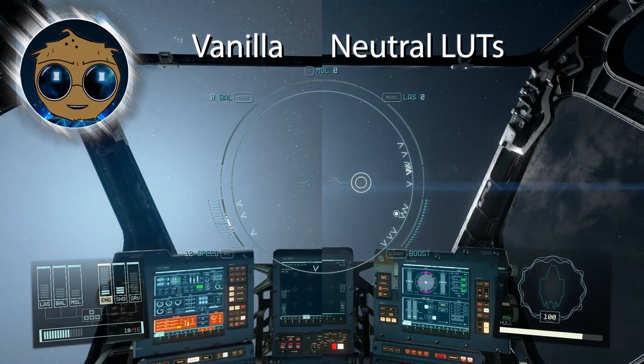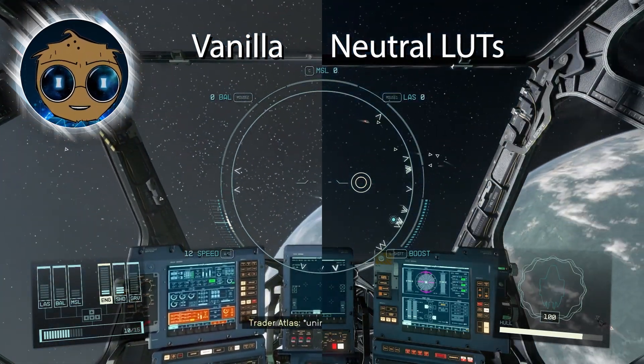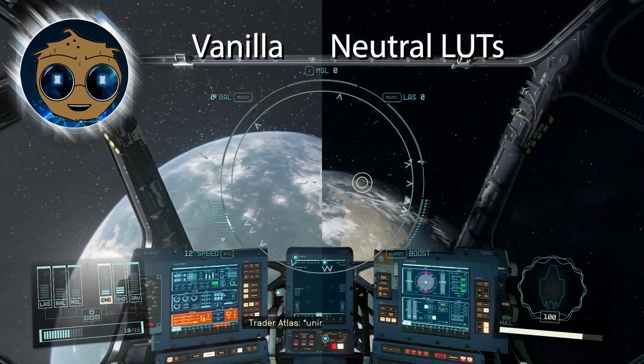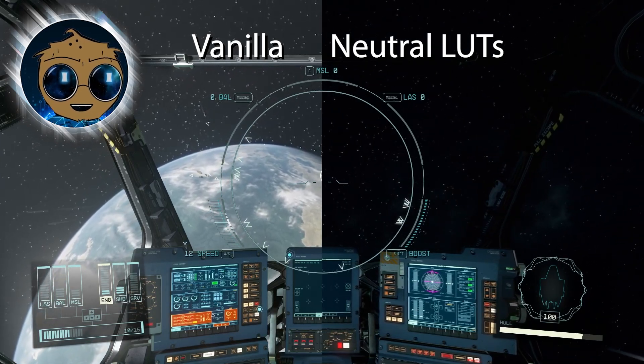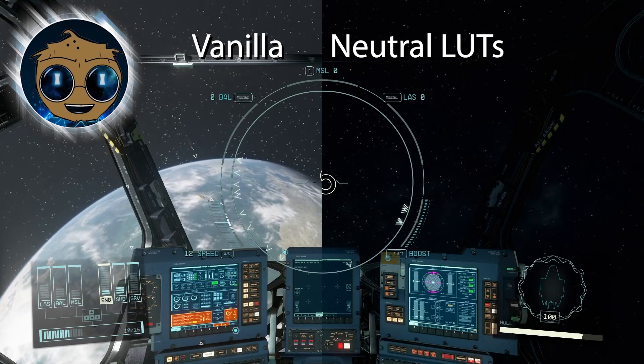They also included some custom changes to space, and personally I like the blackness of space compared to the blue-hued filter that was present in vanilla. I'm actually looking forward to the mods that are going to add nebulas and other gas clouds to the skyboxes — that's going to look great.